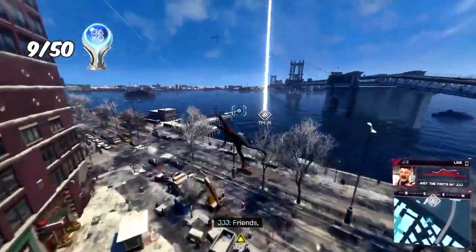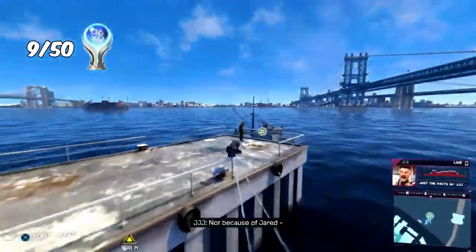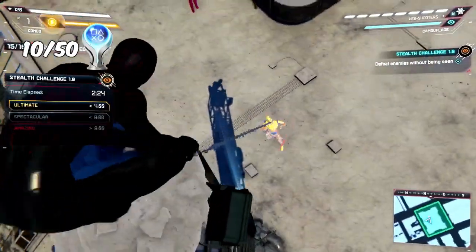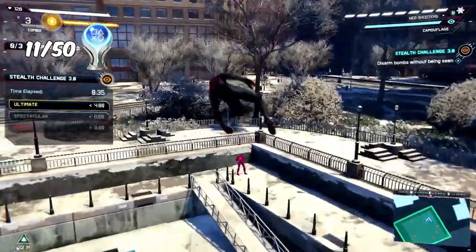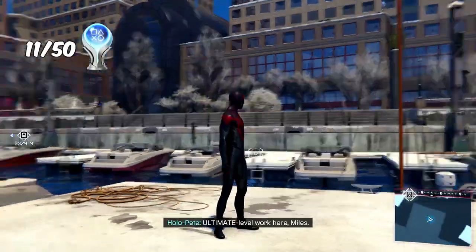A quick side trophy: while getting a collectible on a boat in Southern Chinatown, we got the trophy 'I'm on a Boat.' Then back to spider training — the final one was a stealth challenge, and for getting spectacular we received the trophy 'Dodging Light.' After completing all spider training challenges we received the trophy 'Spider Training Complete.'